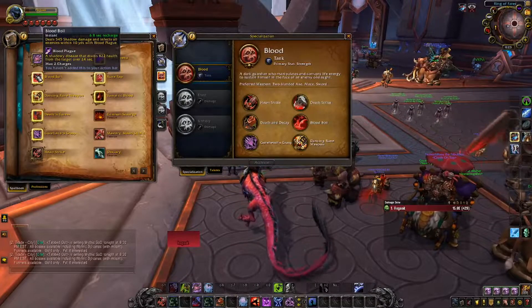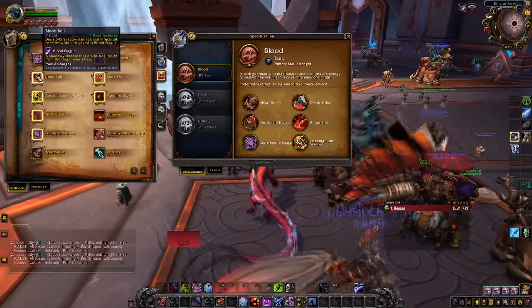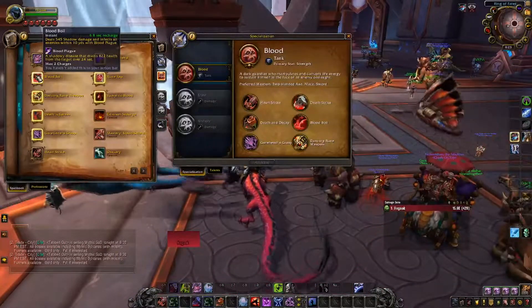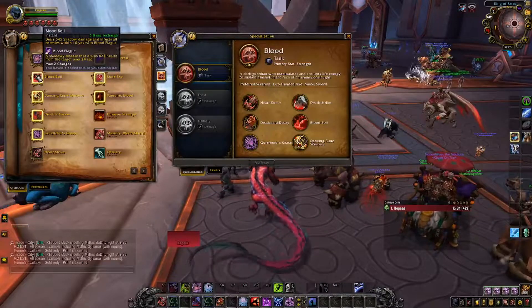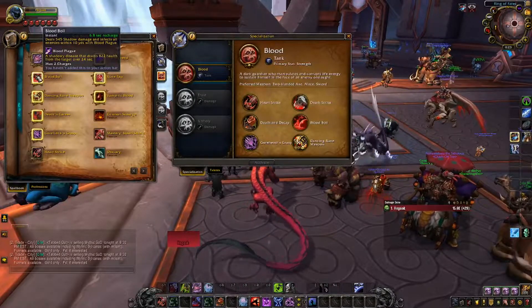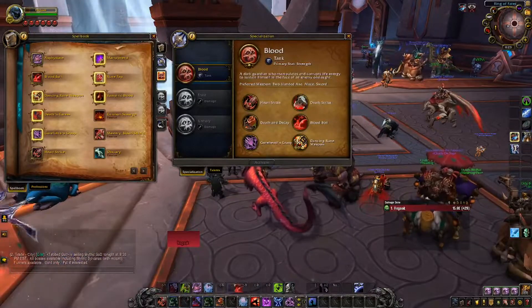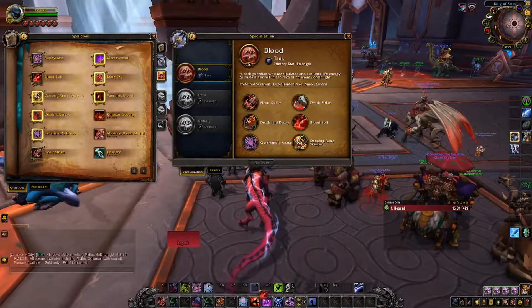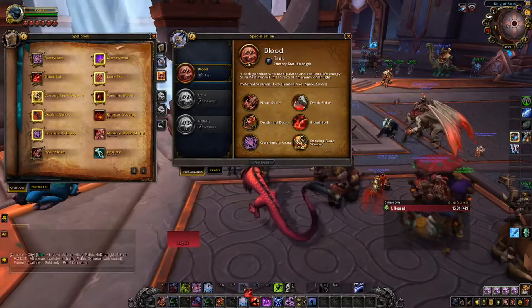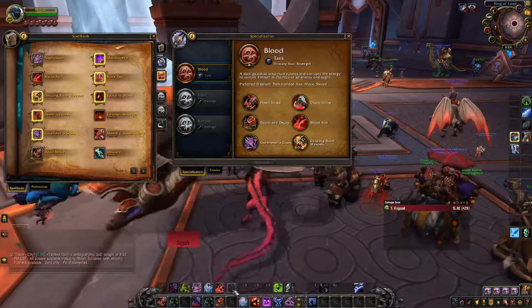Blood Boil — this is an AOE ability, it infects everyone with my dot. We can put this somewhere. There's just so many buttons and I don't know what most of them do — we'll put it here and see how it works. Dancing Rune Weapon — summons a rune weapon that mirrors my melee attacks and bolsters your defenses; while active you gain 40% parry. We'll do C8 — most of these abilities I won't press until I get used to the character.